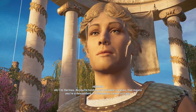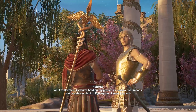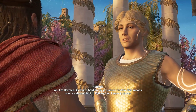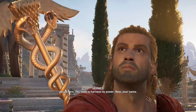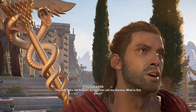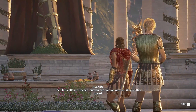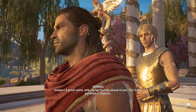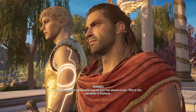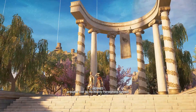I'm Hermes — and as you're holding my proudest creation, that means you're a descendant of Pythagoras. I know just why you're here — you need to harness its power. Your name? The staff calls me Keeper, but you can call me Alexios. What is this place? Keeper, a great name with a great journey ahead. This is the paradise of Elysium, presided over by the mighty Persephone herself.